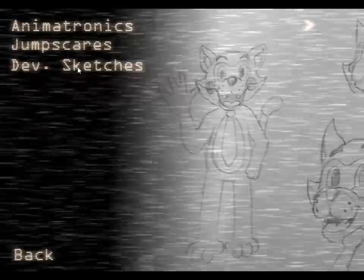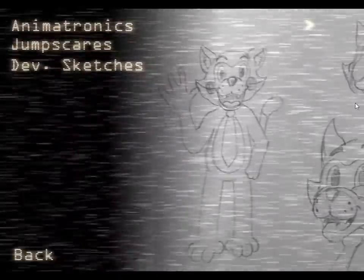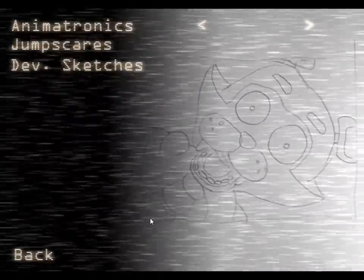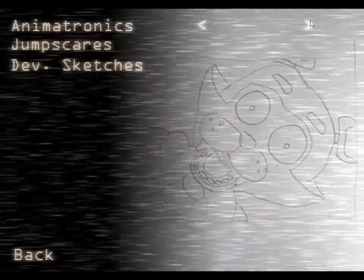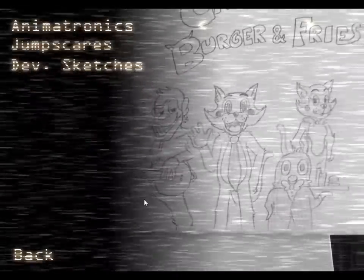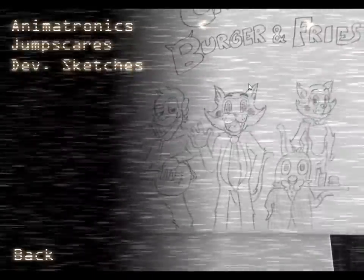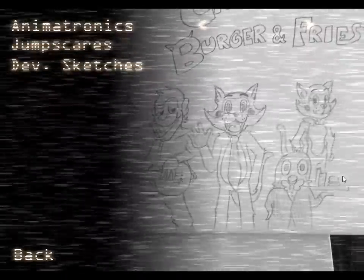And then we go to dev sketches. We have Candy, we have another Candy, we have another Candy. This must be, like, Candy's jumpscare or something like that. Candy's burgers and bars. Look at Chester — he looks so strange. Rah. And then Candy, and then Candy — that's some food.